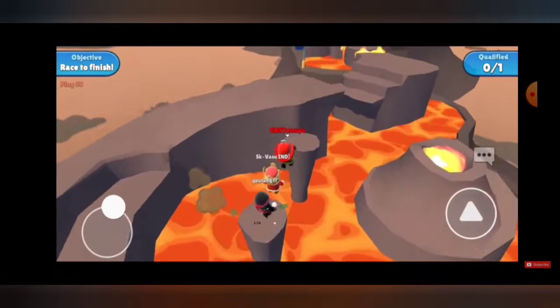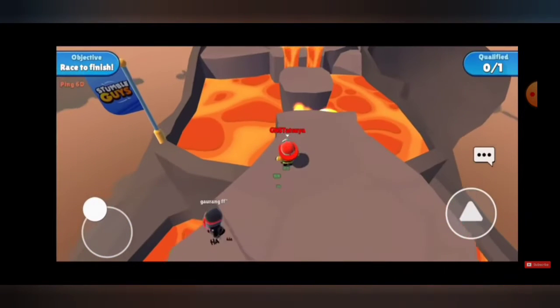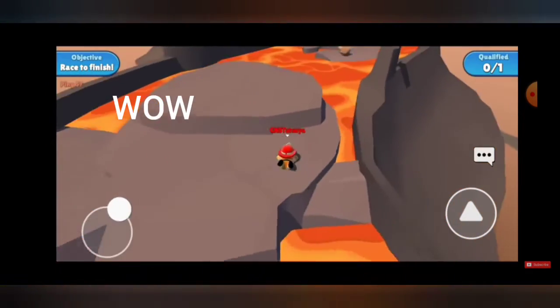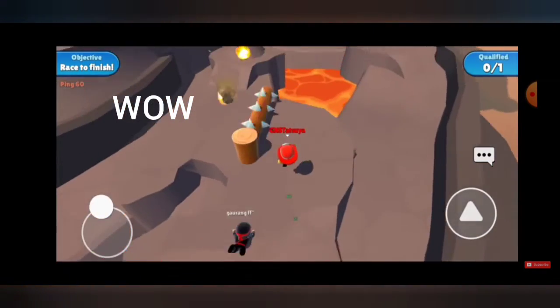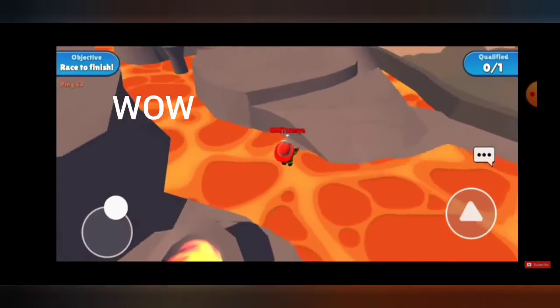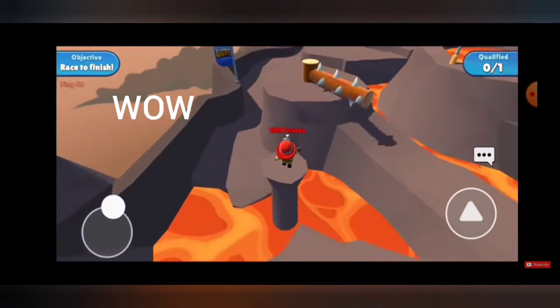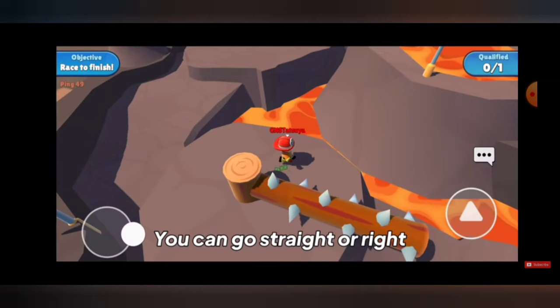Let's go here, let's do this. Jump from the edge. Go in criss-cross. You can go straight or right.